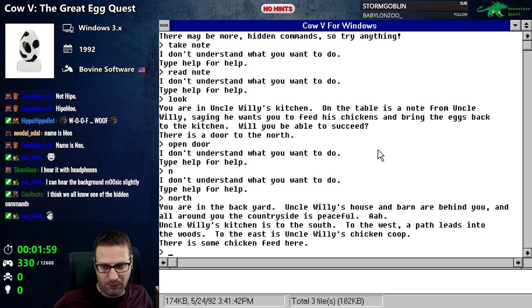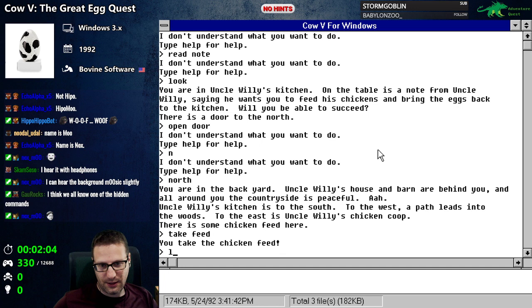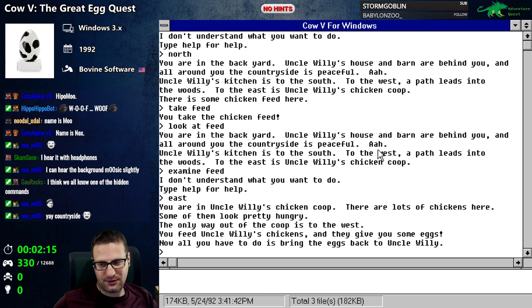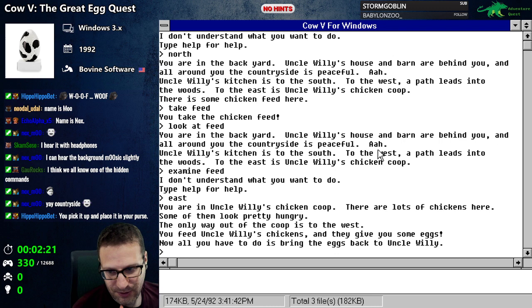To the west the path leads into the woods. To the east is Uncle Willie's chicken coop. There is some chicken feed here. I take the feed. You take the chicken feed. Can I look at the feed? Examine feed? No. Whatever — let's go east to the coop.